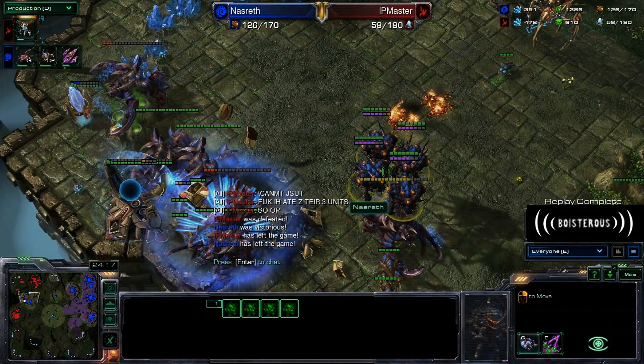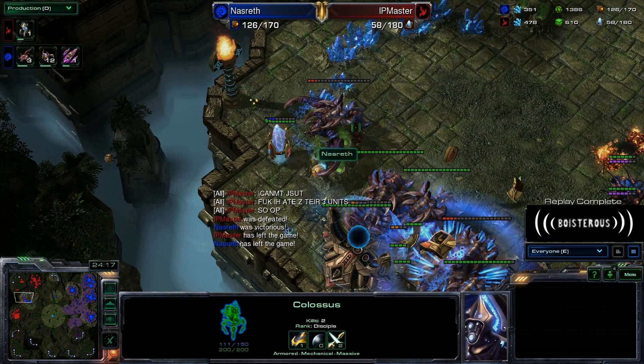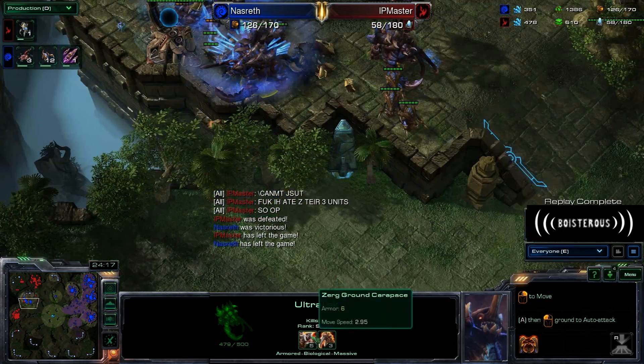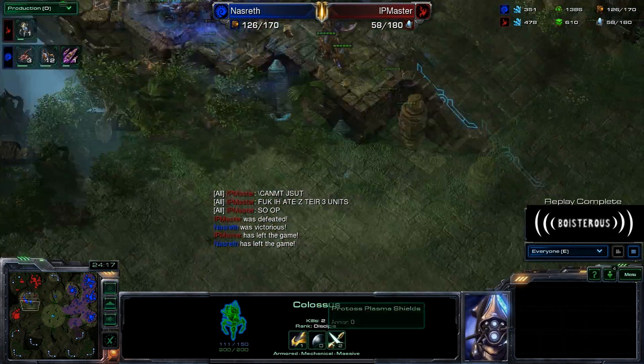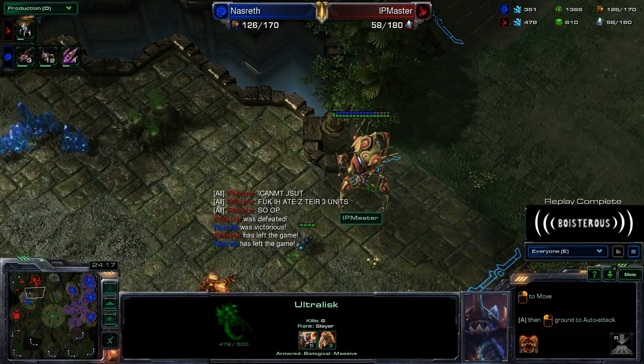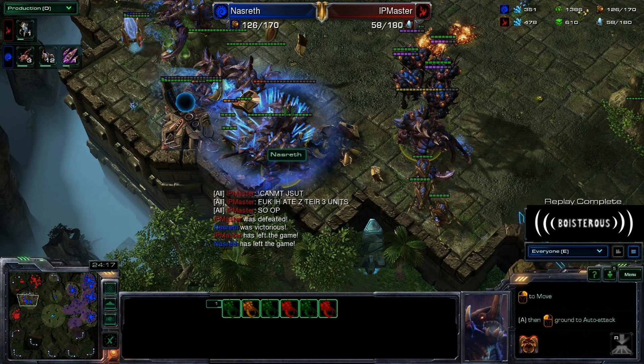Ip Master getting a little bit angry at the end — understandable. But Ip Master, if you ever see this game: you've got to get those upgrades, man. One or two Colossus is not going to live against those 5-3 Ultralisks. Ultralisks are going to take only 26 damage per Colossus shot — it's going to take you 20 Colossus hits to kill one Ultralisk. Think about it: 20 Colossus shots — that's like 30 seconds to kill one Ultralisk — whereas Ultralisks are going to kill your Colossus in about four or five hits, and Ultralisks swing a lot faster. It's just going to be absolutely scary.